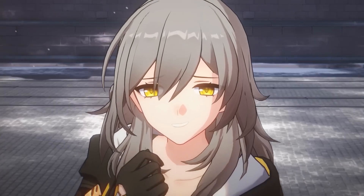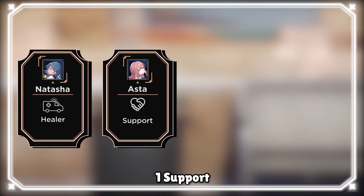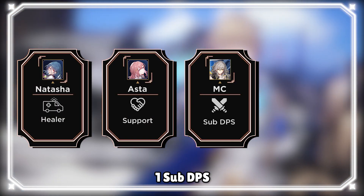But first, here is a basic composition in HSR: one healer slot, one support, one sub DPS, and one main carry.